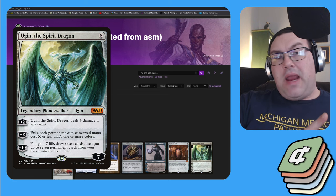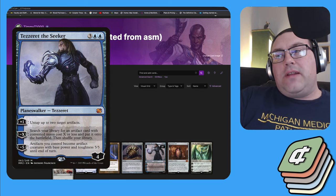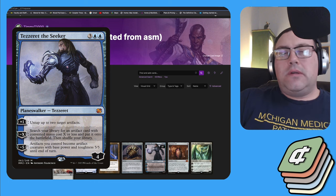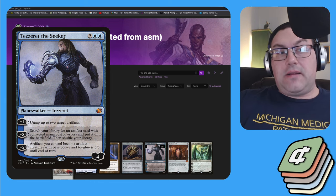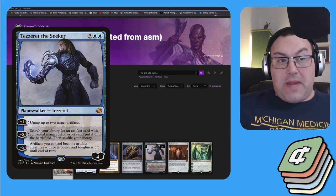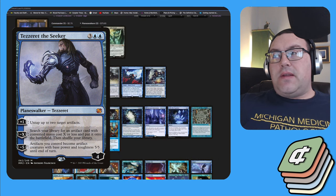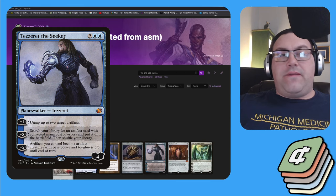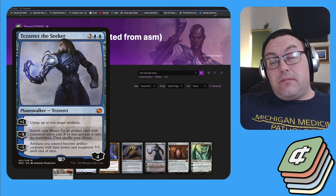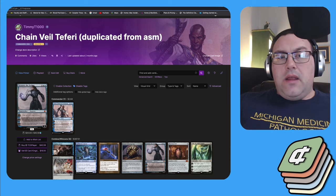The last win condition is Tezzeret the Seeker, which also functions as a tutor and mana advantage engine. You can plus one Tezzeret and let it come back around, or if you can activate the Chain Veil once and plus him to five loyalty, you then minus him. The deck runs about 22 artifacts plus Phyrexian Metamorph, so his ultimate turns them all into 5/5s. Any artifacts already in play won't have summoning sickness, so this serves as another backup win outlet.